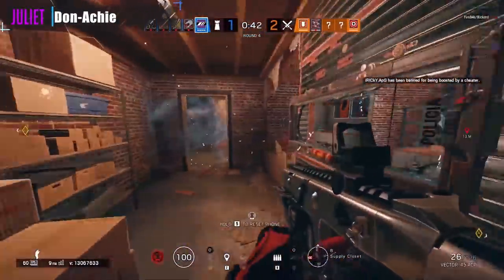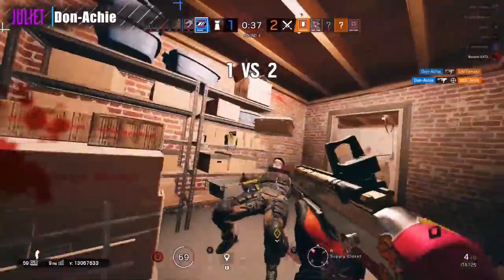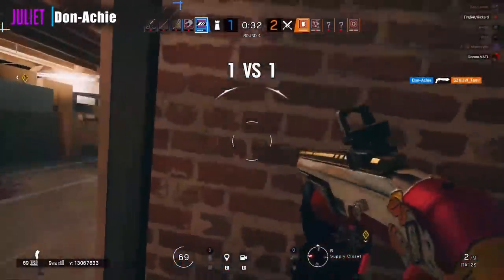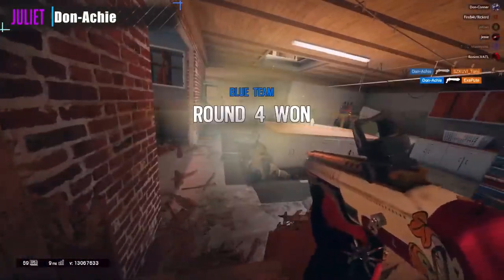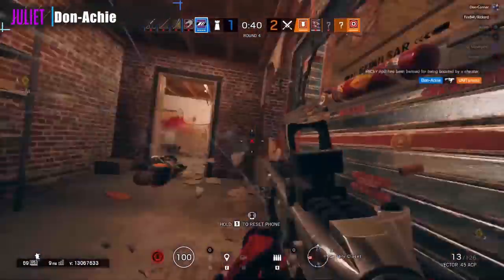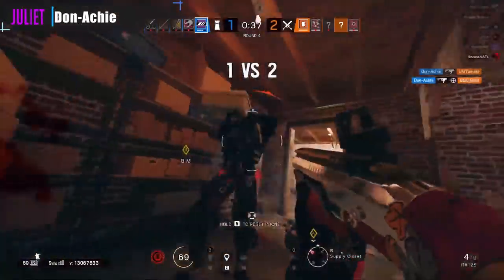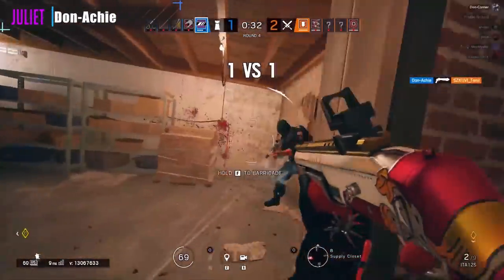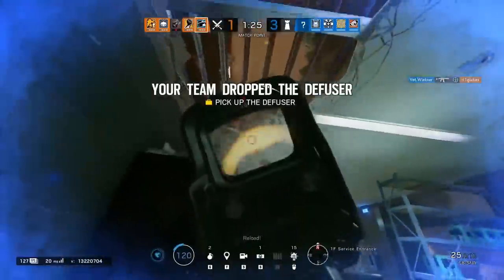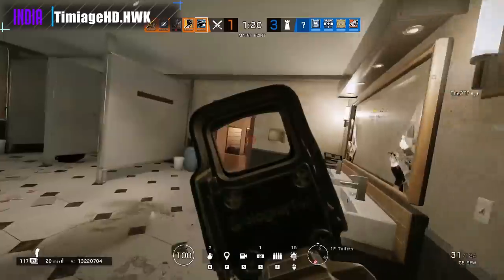Getting it started this week with the Juliet spot — don holding in a mirror's closet glass boost after the table. Last alive, they know exactly where he is. The aggressive push comes out, but look at this defense — gets the full team wipe. The secondary shotgun coming out huge for the clutch. Coming in at 20 for the India spot, enemy team match point. Timmy-age playing the ground floor under the objective.